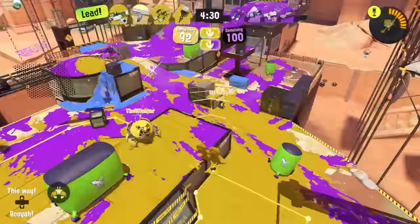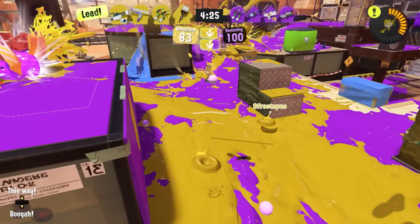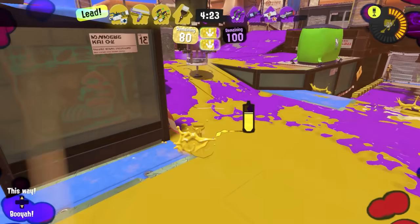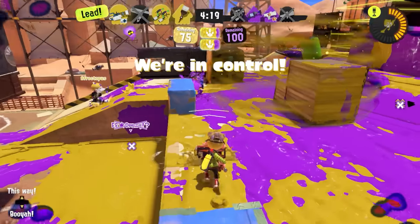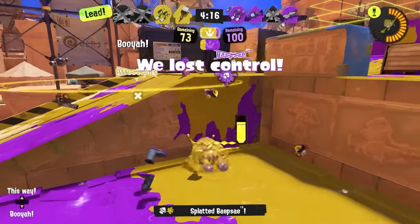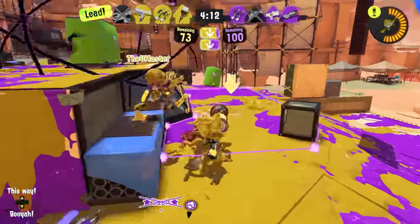A noted weakness of brushes in general as main weapons is that they really struggle to fight anything head on without sharking. They have basically no mobility when they start flicking at someone, and there's a pretty significant cooldown before they can start moving again. So if they start flicking at you, it's usually all or nothing for them — it's pretty hard for them to get away after that.